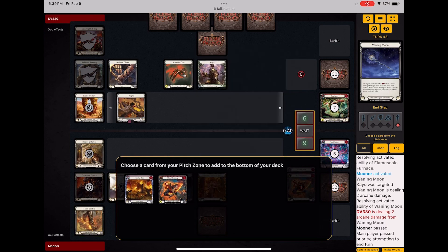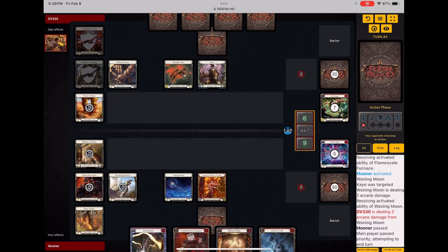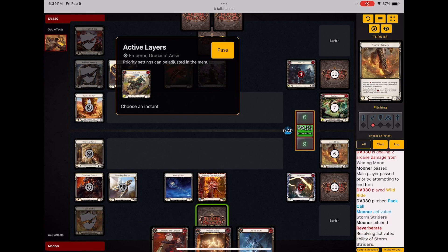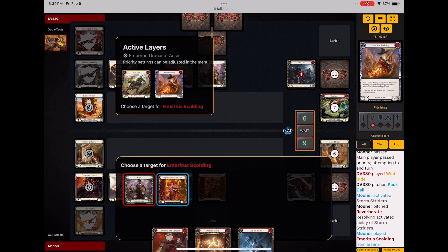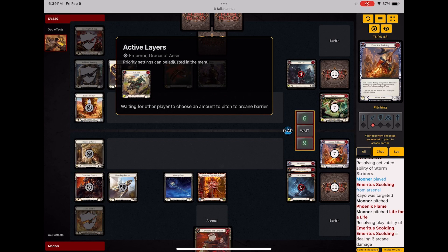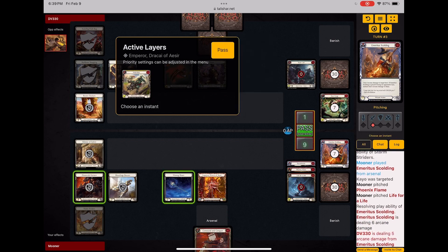He doesn't block any of it, so yeah, he's just dead to Emeritus and Waning Moon. He can block one — good on the one — so yeah, there isn't much you can do here. Going down to six against Emperor is just bad news, especially when you only have AB1.